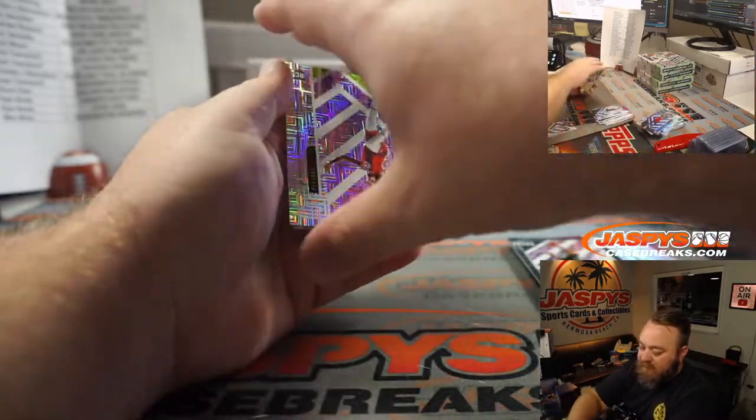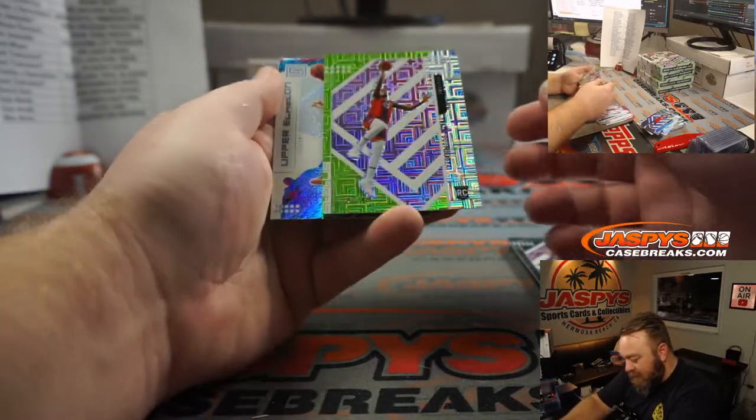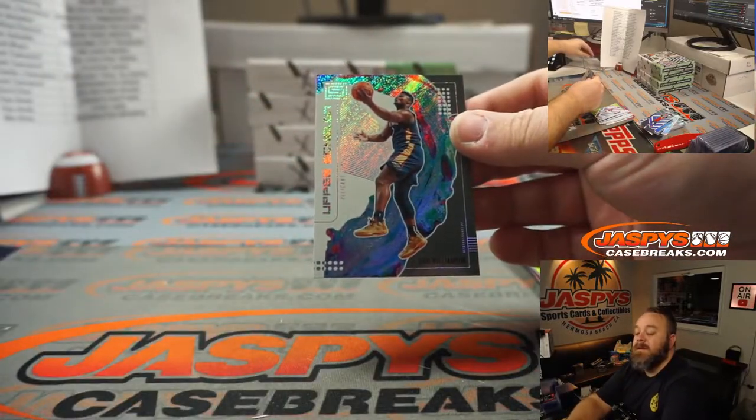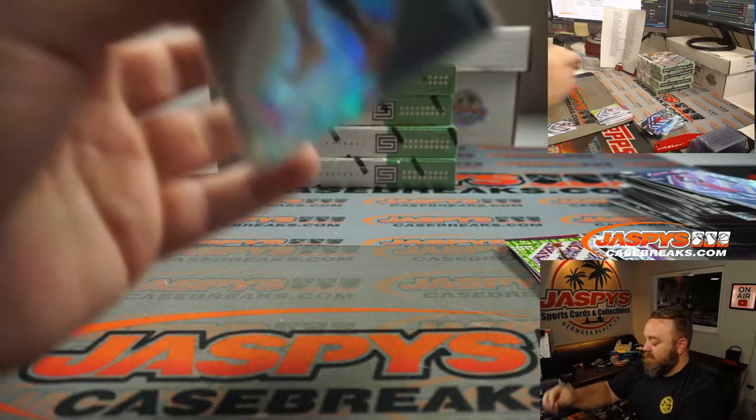Sekou Doumbouya — nice, rookie, 2 out of 49, 8 out of 49 — Detroit Pistons, David Chan. And our first Zion for the Pelicans — Mark Bissette, the spot he won for having two teams. Very nice. Upper echelon there.